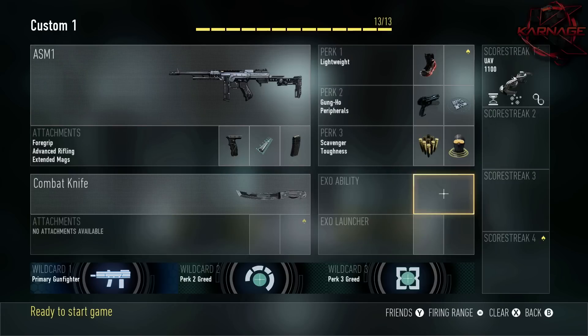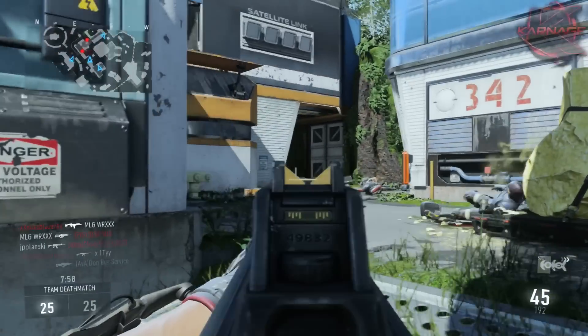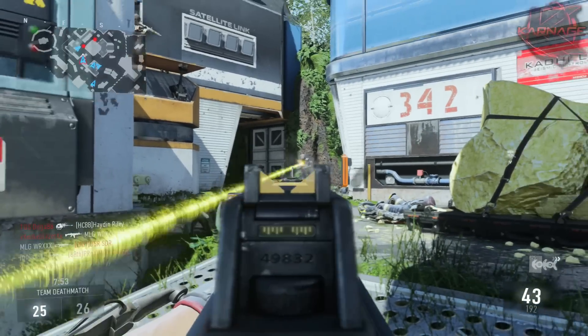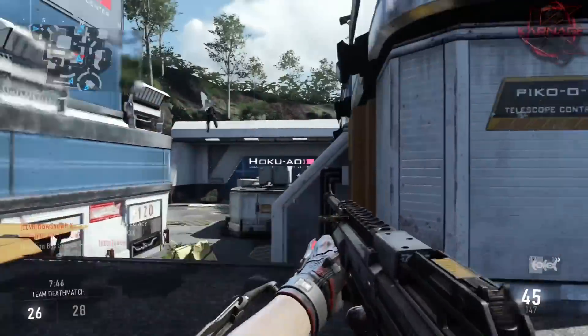I'm only going with the combat knife for my secondary. Down below in wildcard slot one I'm going with Primary Gunfighter, which lets me use that third attachment on my gun. In wildcard two I'm going with Perk 2 Greed, which gives me a second perk two slot, and for the last wildcard I'm going with Perk 3 Greed, which gives me an extra perk in slot three. You might ask why am I trying to get all the perks I can? Well, I don't really think the exo abilities are that important because you can only use them for about 20 seconds, so I'd rather exchange that for maximizing my perks.